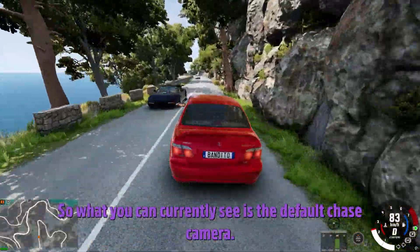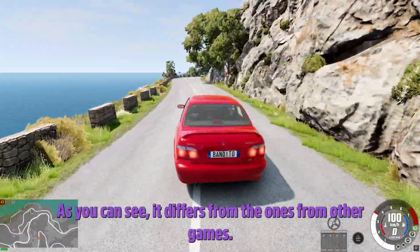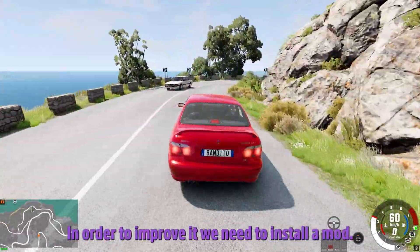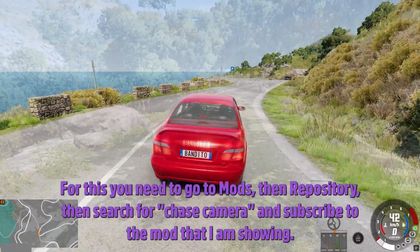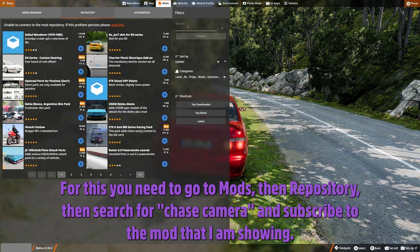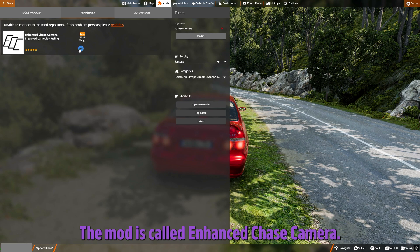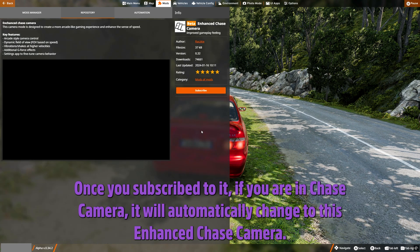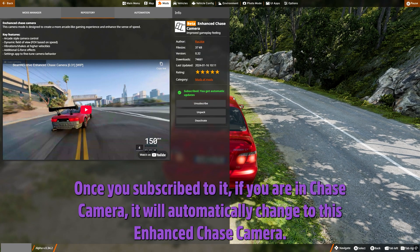What you can currently see is the default chase camera. As you can see, it differs from the ones from other games. In order to improve it, we need to install a mod. For this you need to go to Mods, then Repository, then search for 'chase camera' and subscribe to the mod. The mod is called Enhanced Chase Camera.